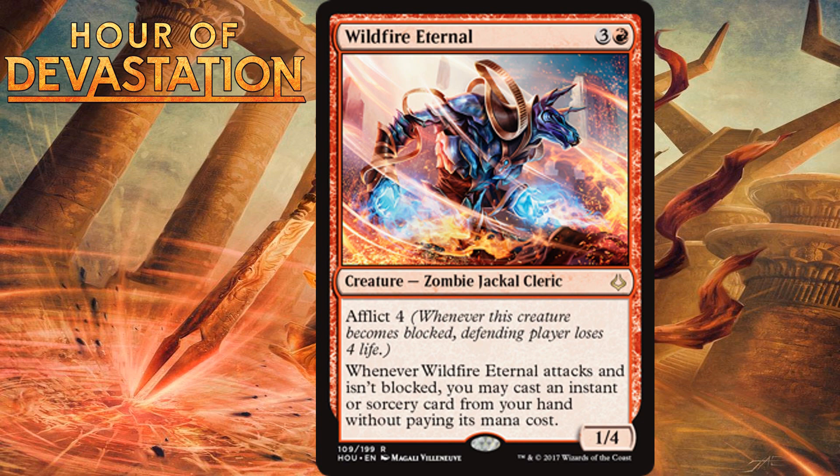Wildfire Eternal, for 3 generic and one red, is a rare 1/4 Zombie Jackal Cleric with Afflict 4. When it attacks and isn't blocked, you may cast an instant or sorcery from your hand without paying its mana cost. Your opponent doesn't really want to block or get hit by this creature — neither option is attractive. You need a decent number of instants and sorceries for this to be at its best, and even without one in hand you can bluff your opponent into blocking. It's somewhat narrow, really only at its best in blue-red or removal-heavy red-black decks. I'm giving it a C-plus.